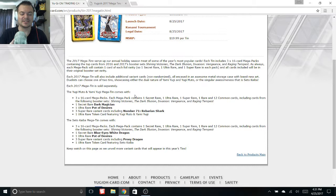I'm on the official site right now, which I'll post in the description below. In the Yugi tin we're going to be getting Number 71 Rebarian Shark, and in the Kaiba tin we're getting Proxy Dragon, which is actually going to be a link monster — super cool because these tins come out in August, so links will already be a thing since that hits in July.